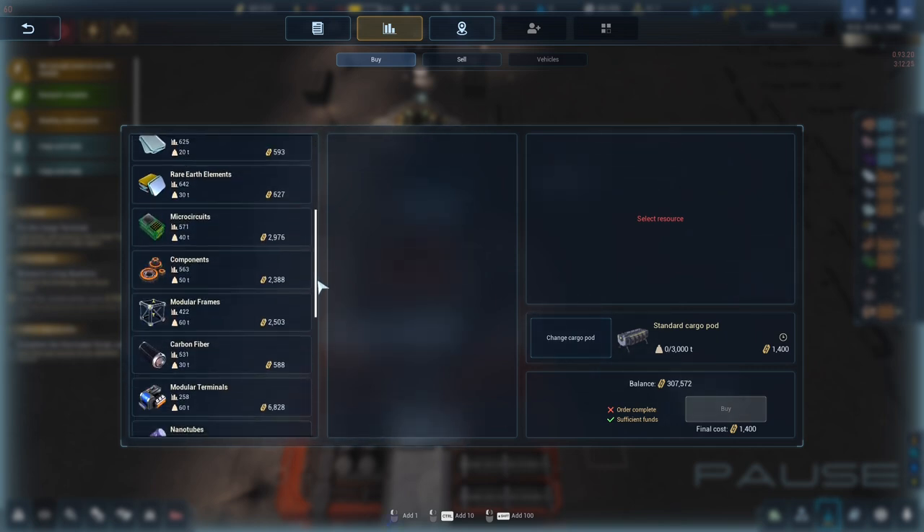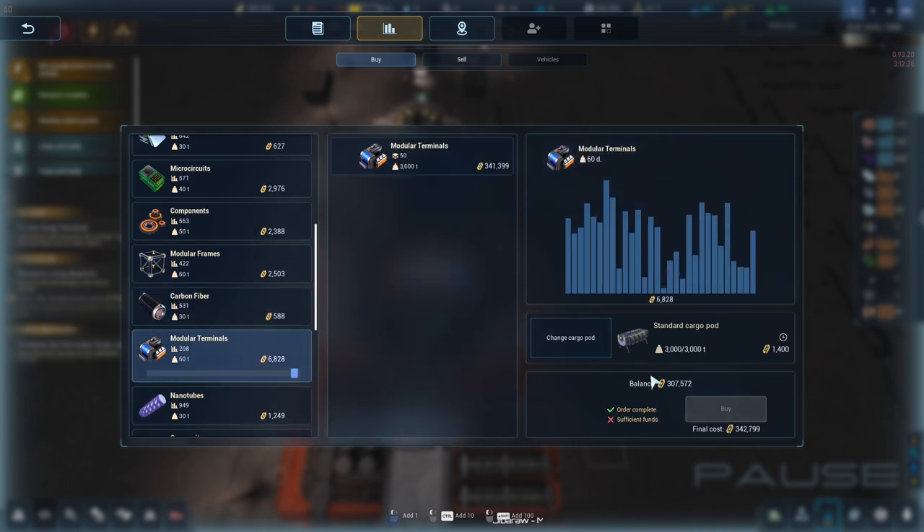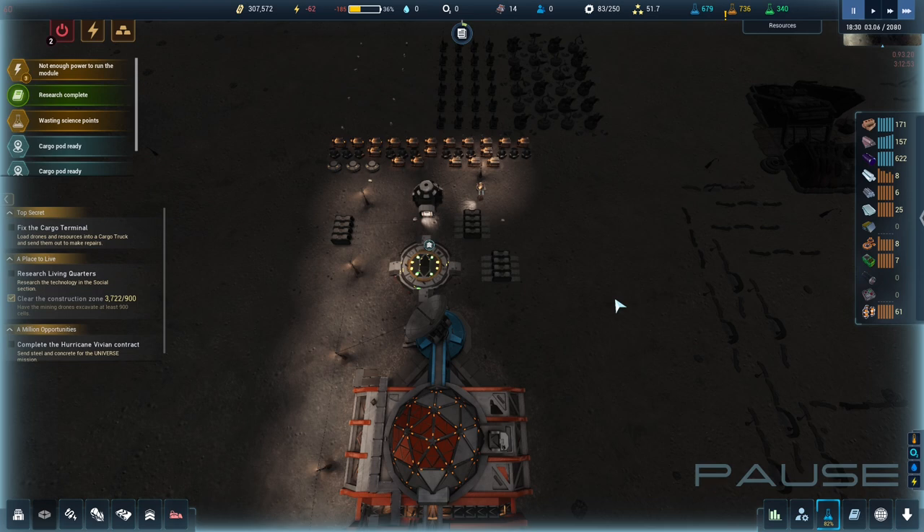If you were to buy a large amount — say all the modular terminals — the less there is in the market, the price changes and can change after you buy one shipment. Just because the game is paused it doesn't necessarily do that — it seems to be something that sometimes does and sometimes doesn't happen. It might be because I paused the game manually before going in rather than letting the commerce centre pause it. We will test this.